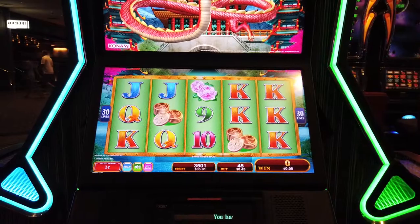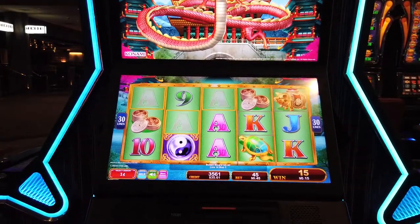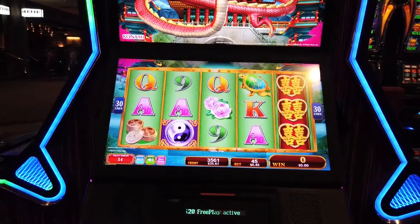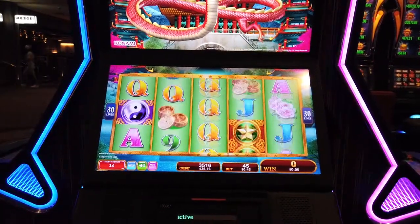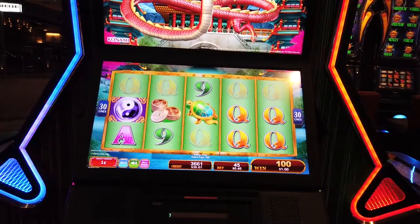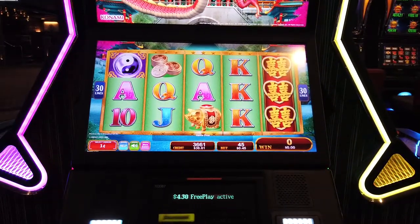We almost got it that time. Alright, that looked like something at least — that's 15 cents somehow. When you win, you win on it, but if you don't, it just looks sad. This is my go-to on My Konami Slots, but it is not very strong here in the real world, I'm afraid. Okay, that's something — that's actually a dollar. There were the other two symbols I needed. Why did it do that? That was cruel.